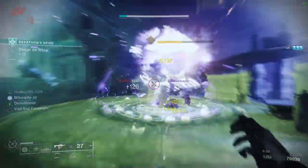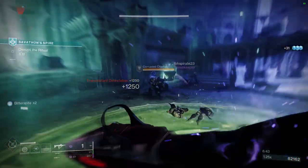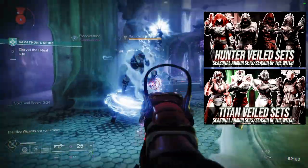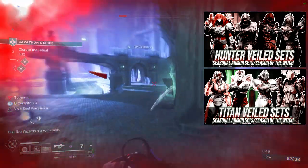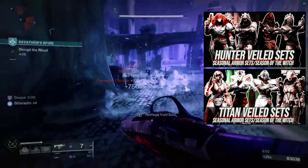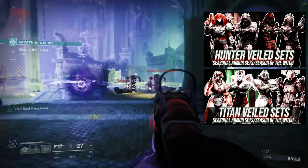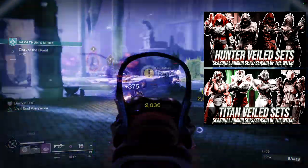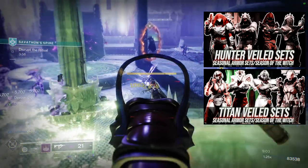For today we're going to be looking at the Veil Tithe sets for the Warlocks. We already made the Titan and Hunter videos, they're both linked here. We do the same thing in this video where we look at all the individual pieces that the Veil Tithe gave us and make individual sets with them. For the Titans I ended up giving you six sets because the helmet was giving me trouble, and the Hunters got four sets which I think are really cool.